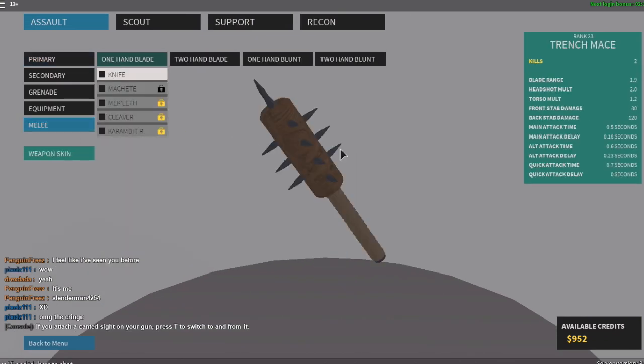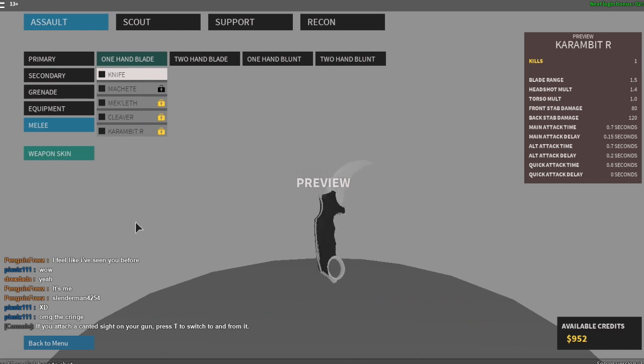Go to melee and select whatever knife you want. Then click both right and left mouse buttons.